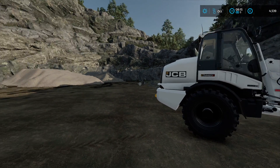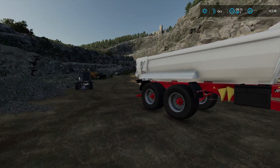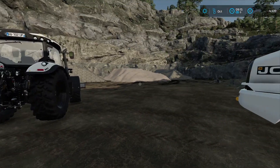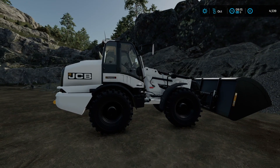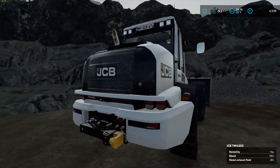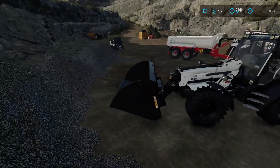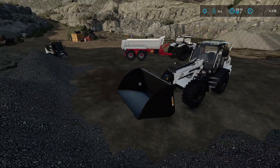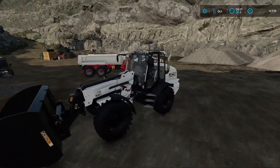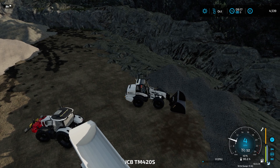Hello everybody and welcome back to FS22 mining on Azura. As you can see by the thumbnail, by the lack of money, and by the new toy right in front of my face — we have done it. We have invested into a brand new telehandler with 5,000 litre capacity, so we will now be filling up the truck in less than three scoops.